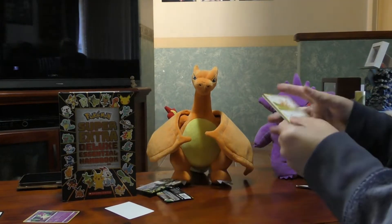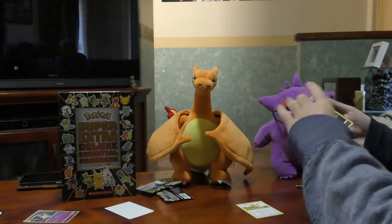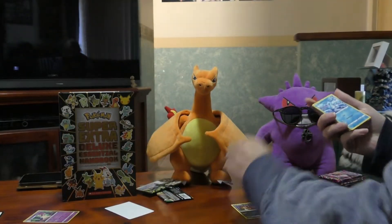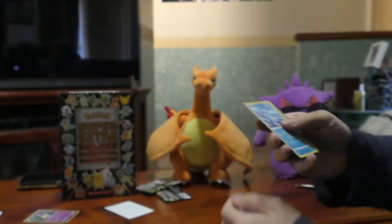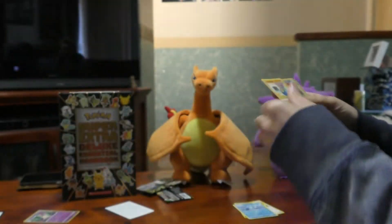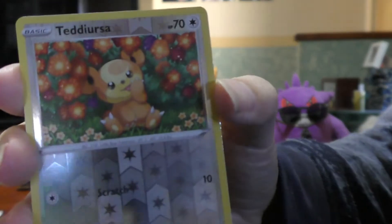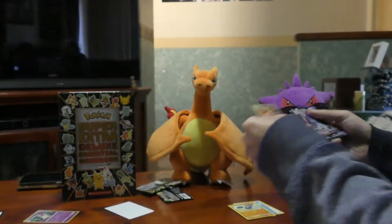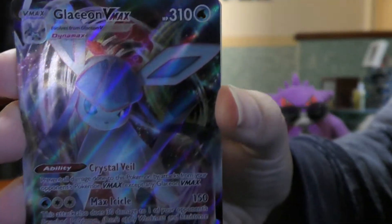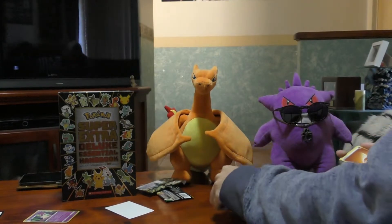To start off Evolving Skies, we've got Lillipup, there's Nickit, there's a Bergmite, there's a Rogan Roller — it's a cool looking card — shiny Teddiursa, and oh, now this is sweet, this is a Glaceon VMAX, and that thing is shining like a diamond.